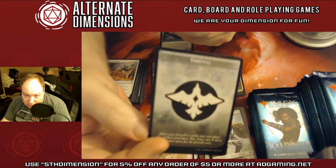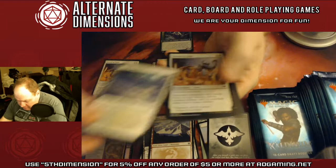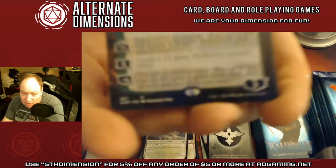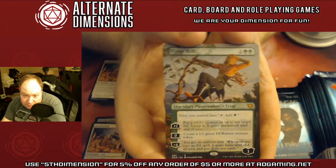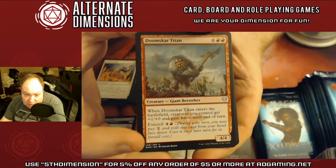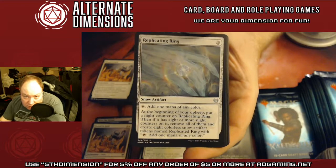There's actually a Foretell token, similar to the Adventure token, so you can let people know this card is on a Foretell. Another snow dual. Bond and Gold — that is a full-art mythic. And that is Tyvar. We have Doom Skar Titan, Elven Bow — another one of that cycle — and Replicating Ring.